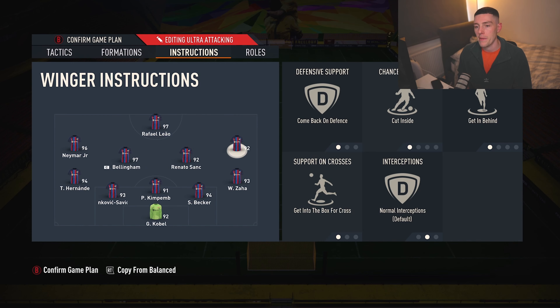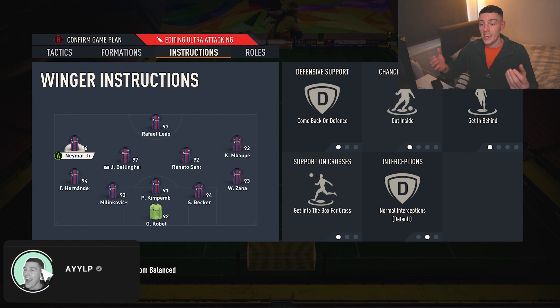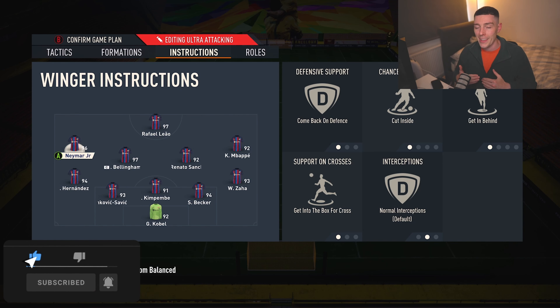The left mid and right mid are the most important players in this team. On the diagram they look far from the striker, but because of their attacking instructions — Cut Inside, Get Behind, Get to the Box for Crosses — they move inward toward the striker while attacking, playing almost like two centre forwards. Then on defence, the formation springs back into that 5-4-1 shape with four in midfield and five in defence.